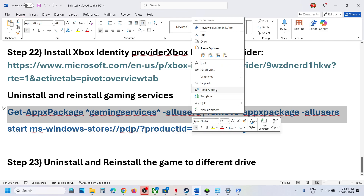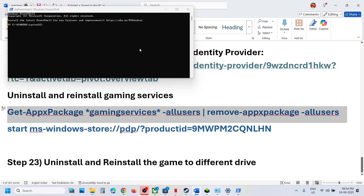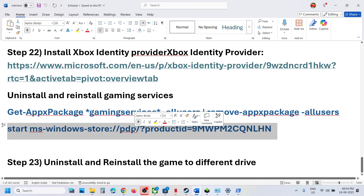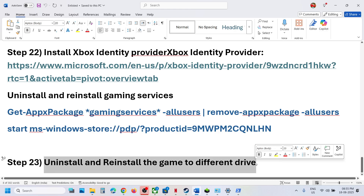The next step is to uninstall and reinstall Gaming Services — for Game Pass users. Copy the first command from the description, open PowerShell as Administrator, paste the command and hit Enter to uninstall Gaming Services. Then copy the second command, paste it, and hit Enter — this will open the Microsoft Store. Click Get or Install and let the download complete. Once installed, relaunch the Xbox app or Microsoft Store and launch the game.